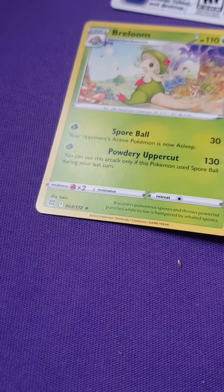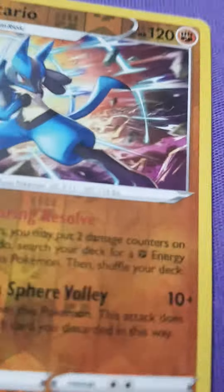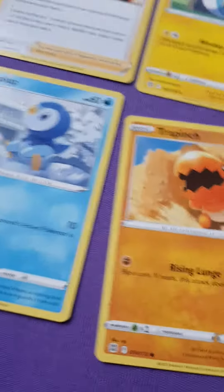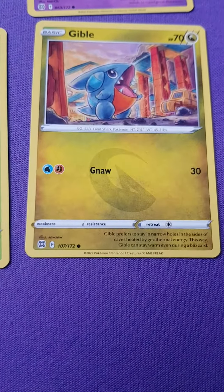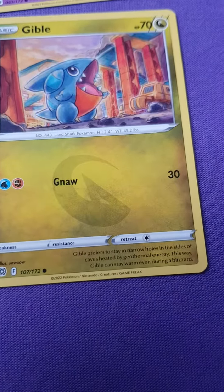We have — let me get to a good angle — Fromloom. Then we have the Courier, except there's no model but it's a good look. Next we have Piplot, good girl Piplot. Next we have Turtwig.